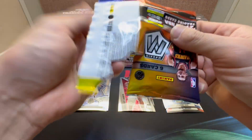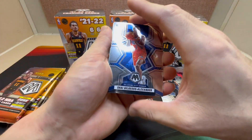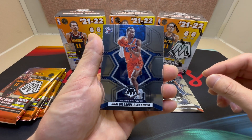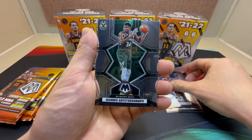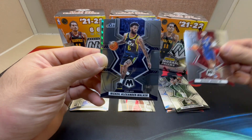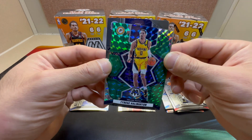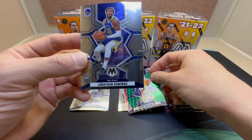The NBA season is just coming down to a close — the West is tight. Somebody loses, somebody wins, it's always shaking up. We got Shy Gilgeous-Alexander, Giannis, Marcus Morris, Nikeil Alexander-Walker, Tyrese Haliburton — not bad there — and Jonathan Kuminga.